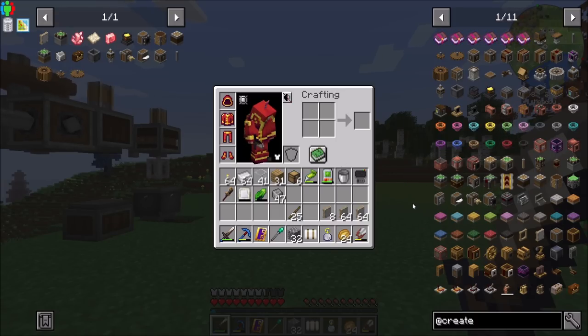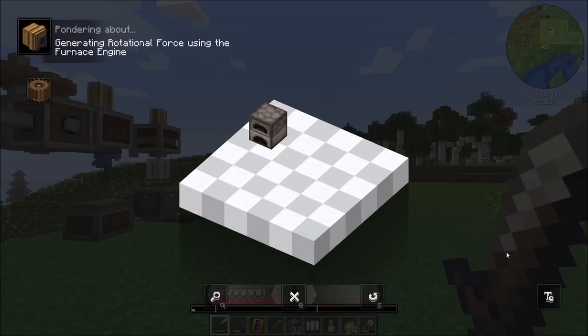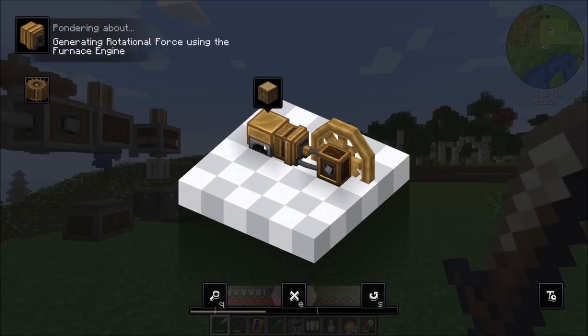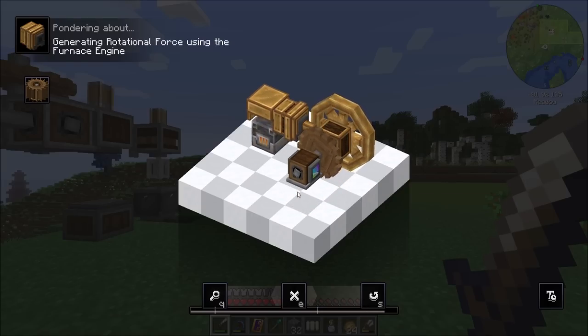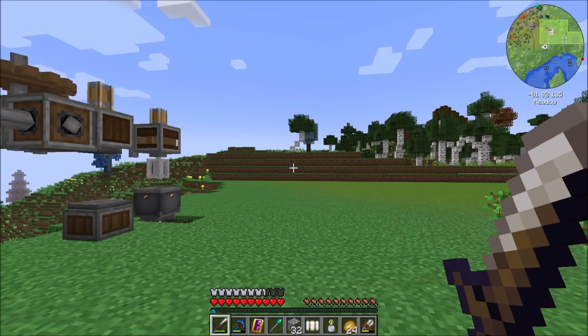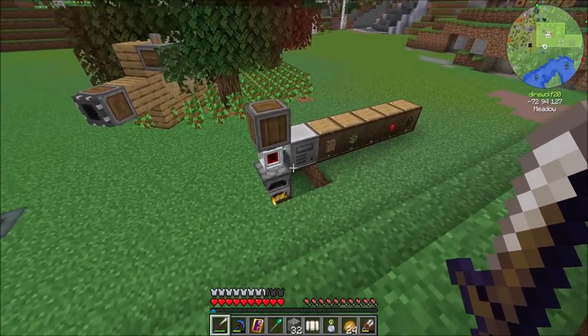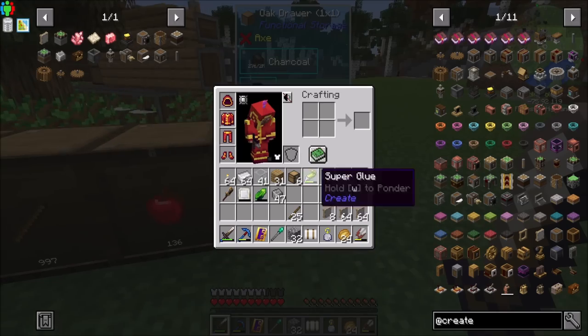The windmill is the most powerful and takes up a significant amount of space. The other option would be the flywheel, which goes onto a furnace engine. As long as the furnace is running it will create rotational force with a very large stress capacity — really quite big. Using a blast furnace will double the efficiency of the engine. The downside is it only works when the engine's running, so you have to come up with a clever way to keep that engine running at all times.